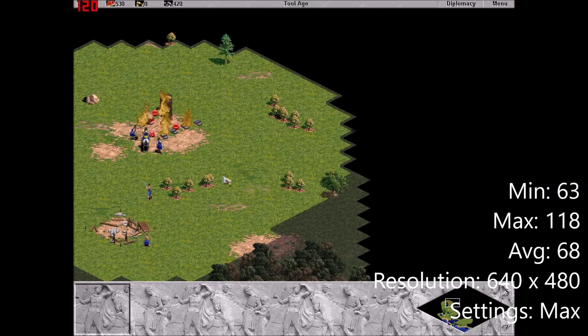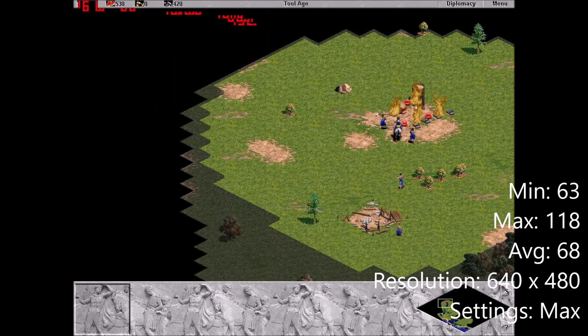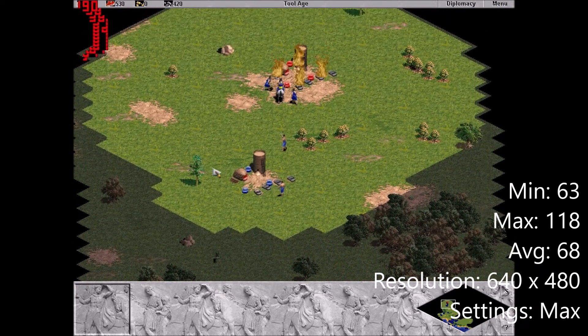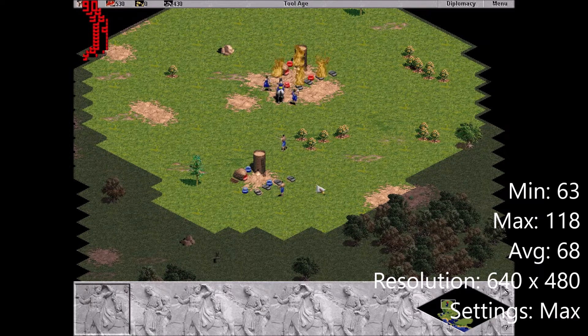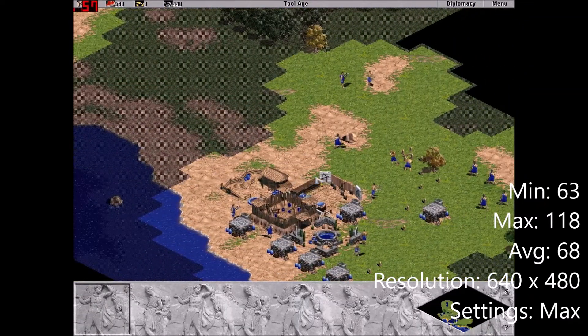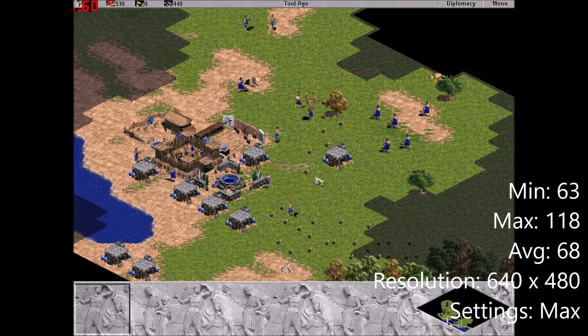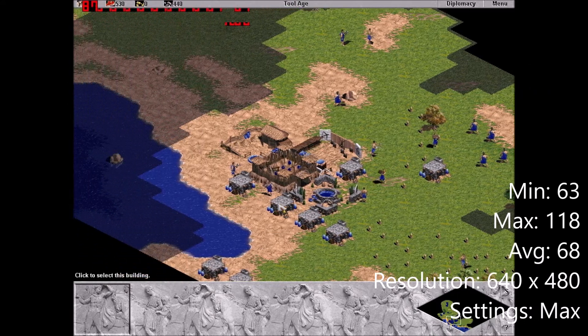Age of Empires from 1997 runs incredibly well with this graphics card. For some reason though, Fraps leaves a strange trail behind it, and is for some reason visible in the footage. Age of Empires is a DirectX 5 game for which the minimum GPU requirements are an SVGA card with 1MB of video RAM, so the 9600SE is actually very much overkill for this game.